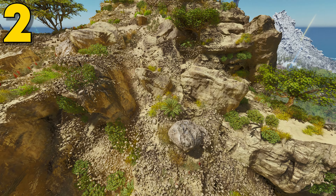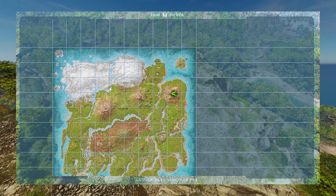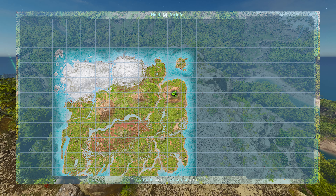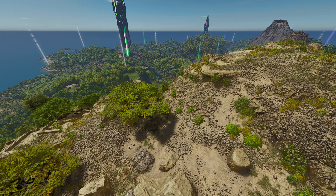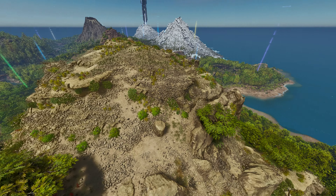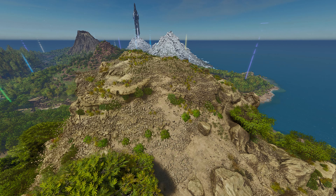Coming at number two, this can be found at 33.7 latitude and 79.4 longitude. Again, these spots are optional, but highly recommend building on them because they are built for these spots and are actually pretty good ones to work with. This is the North Mountain over near Carno Island — it is a pretty good location.